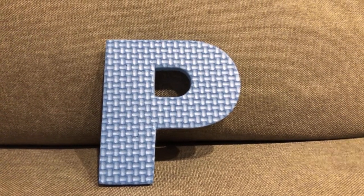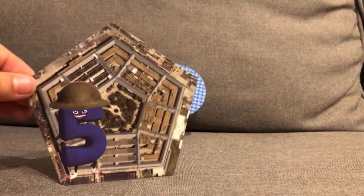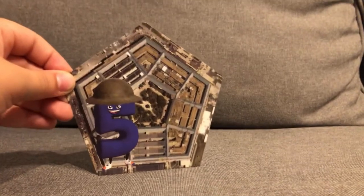The letter P. P is for pentagon. A pentagon has five sides, and you can draw a pentagon with five lines.